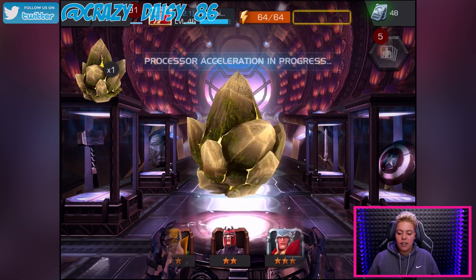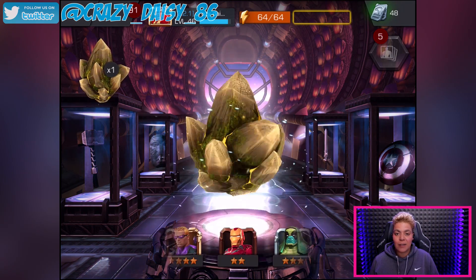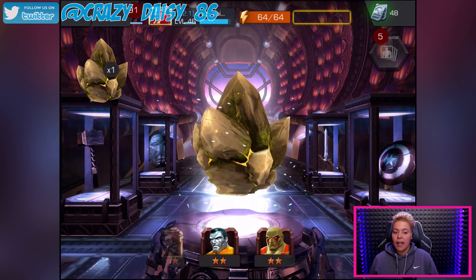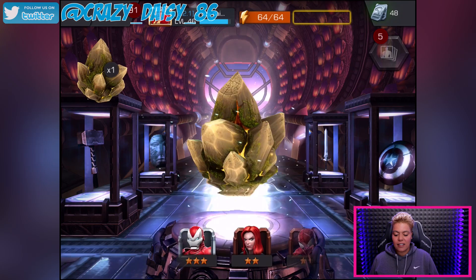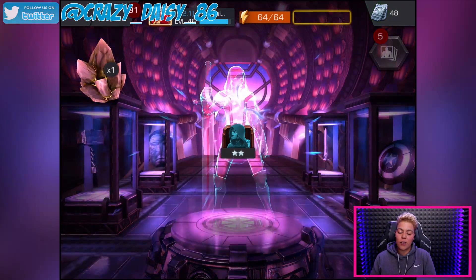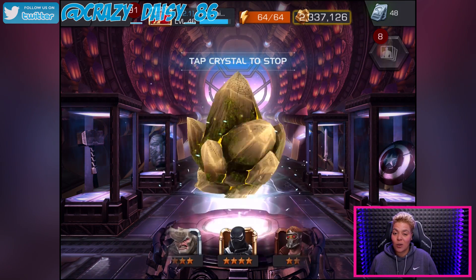Second crystal — let's see if we can get some luck out of that. I'm not feeling it today. I feel like it's going to be a disappointing day. We've got another two-star. We've only got one more chance of pulling a King Groot. When you open these crystals and they're spinning and they land on a two-star, it's just so disappointing.